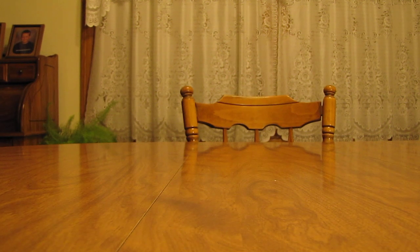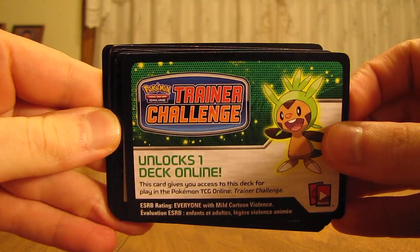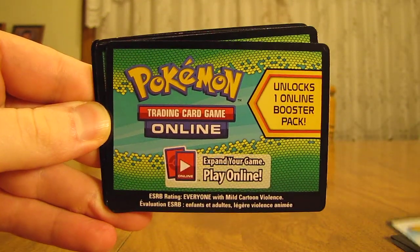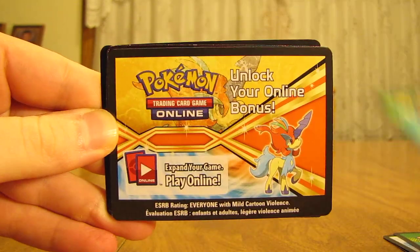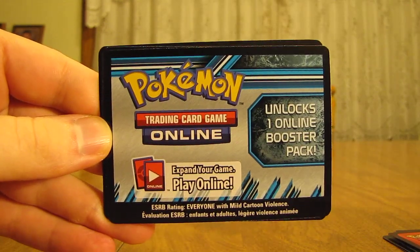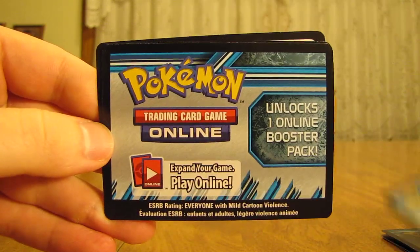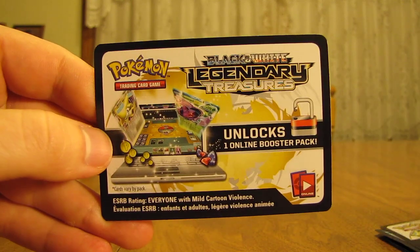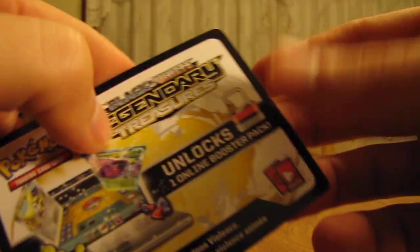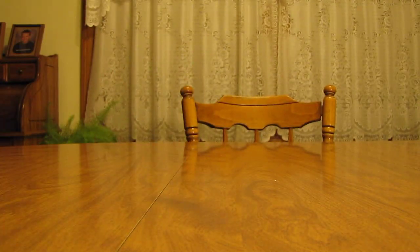First package here — and what I like to see, no tape. Cards are very well protected. It looks like there's a lot of code cards here. There's a chest pin, a Plasma Freeze code card, some Dragons Exalted, a Keldeo EX card, Plasma Blast, Plasma Storm, Legendary Treasures code cards. What these do is you look on the back, go to the website, type in the code, and it unlocks a booster pack for the online TCG. I actually give away these code cards on my blog every single day — there's a link in the video description below if you'd like to win some. Pretty easy to do.